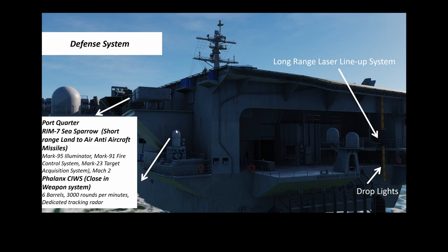On the recovery systems side, there's a small but important piece of equipment called the Long Range Laser Lineup System. It shows whether you are left or right of the glide path during recovery — the red, green, and orange lights are visible from a long distance. Orange means you're on the centerline. While the ball gives your vertical position on the glideslope, the LRLS gives your lateral — left or right — alignment.